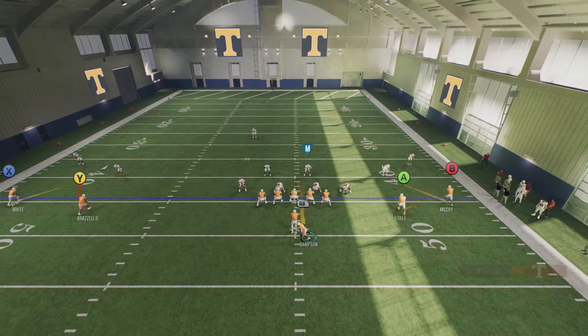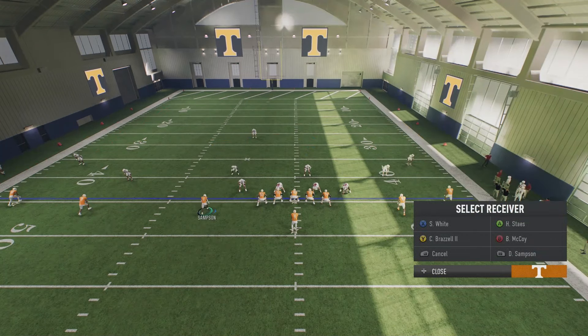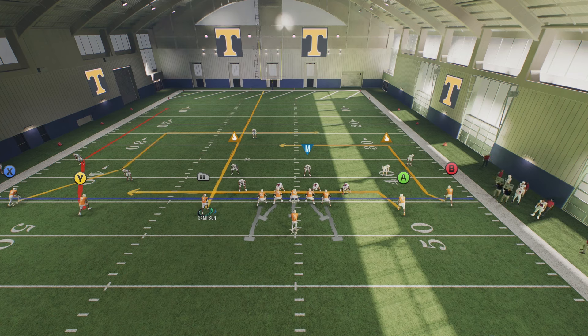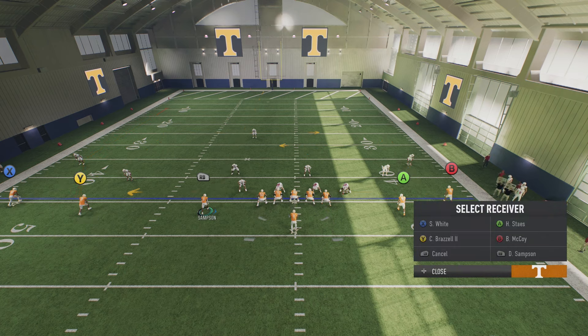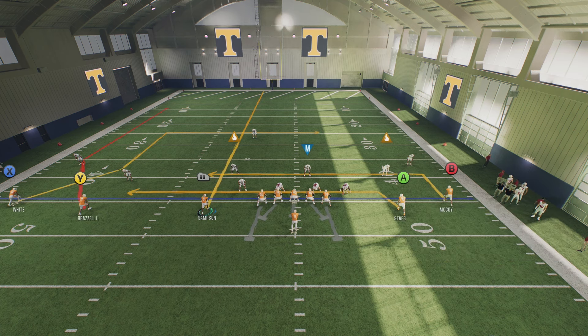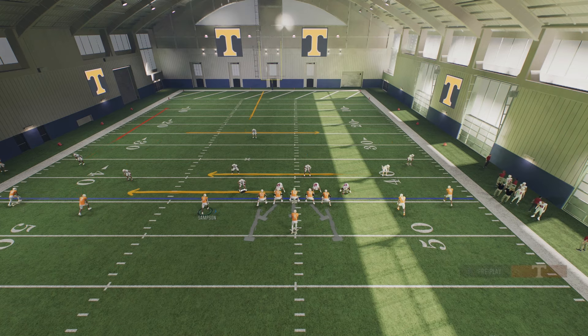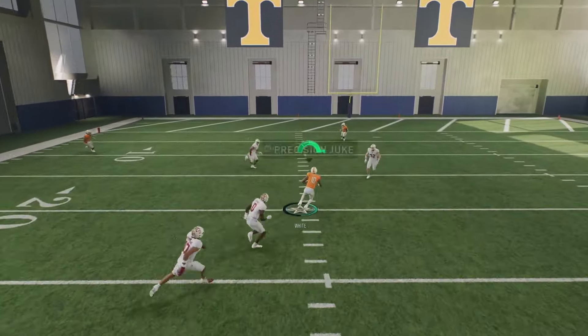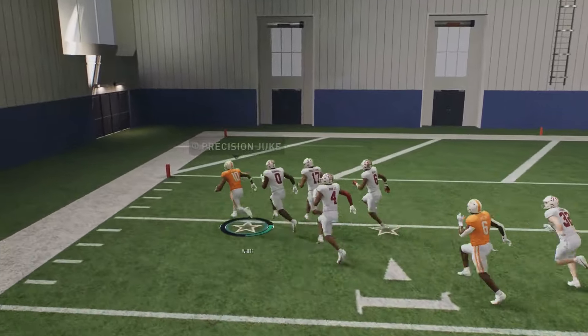I like to put the running back on a streak and motion them over, then put A on a drag, B on a deep dig, and stem route X up once or even twice — but once is enough. This is going to make this play so difficult to stop. It literally beats all defenses. If they go try to help on X, A and B are going to get open. Once X makes his cut, you just lead it up and the running back clears out — that's how I get a lot of one-play touchdowns.